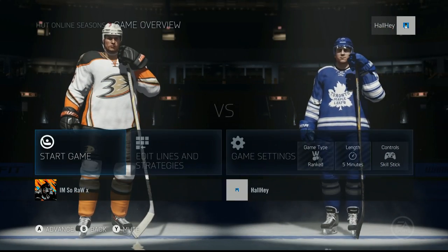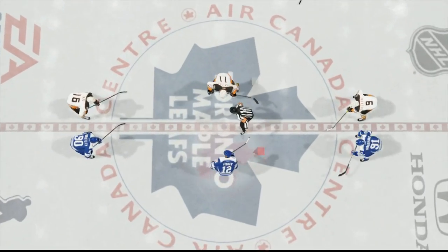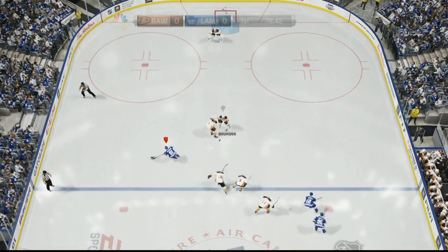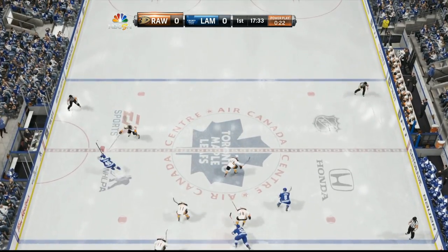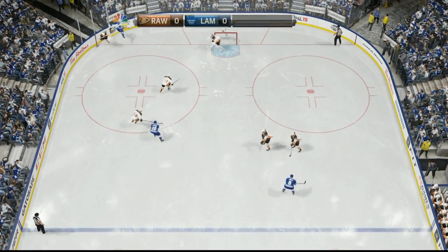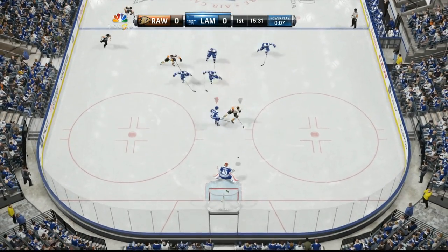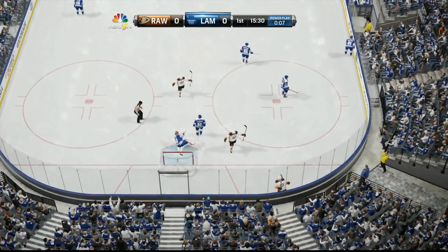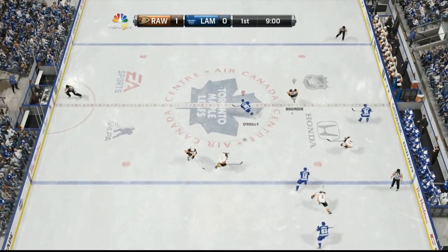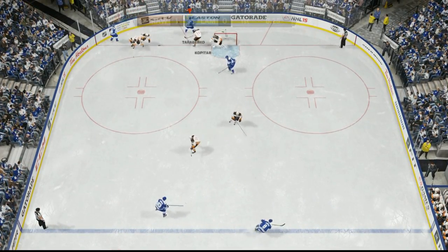We're starting up this game against an Anaheim fan — I don't even know who that is. He's got Lagavin, Kopitar, and Duchesne on his first line, so we're gonna have a little bit of a challenge here. Beautiful deke, a nice crisscross play and he gets a penalty. There is the first goal — the goalie gets beaten with Andrew Ladd making it one to nothing.